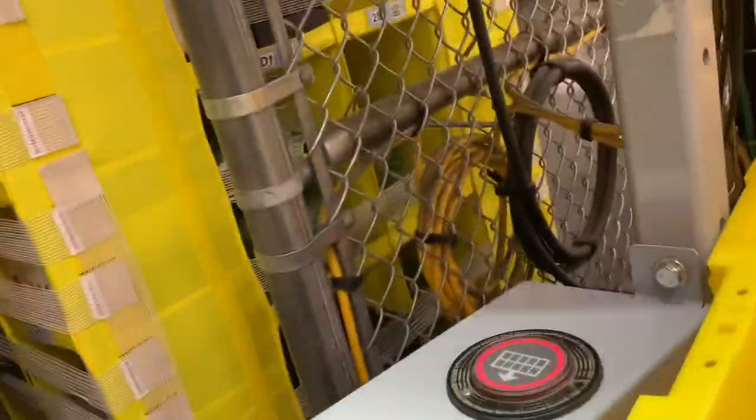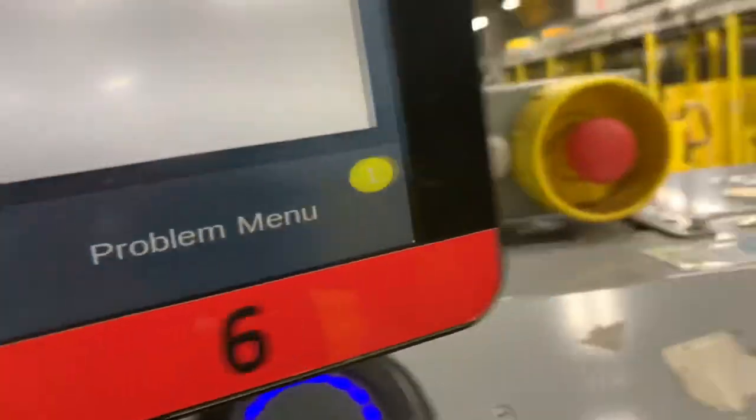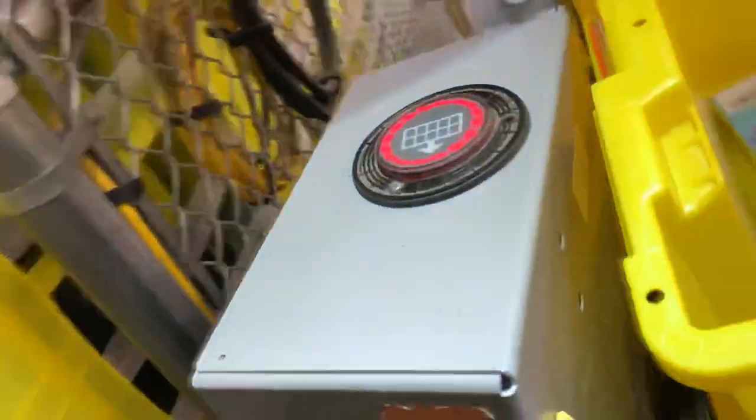What you do is grab an item — it's a pot. They actually give you a measuring tool. So if it's a six-inch pot, right, six-inch pot, and you scan it like that, it just goes in like that.